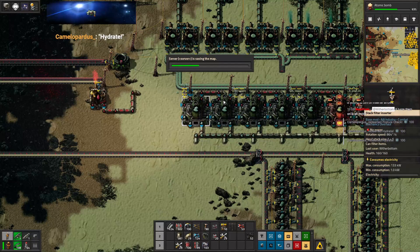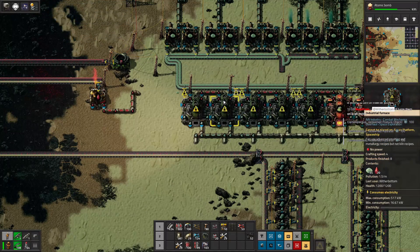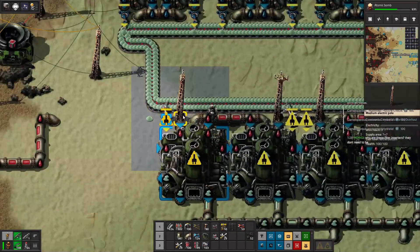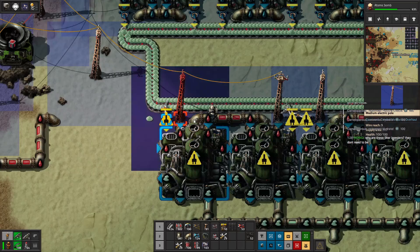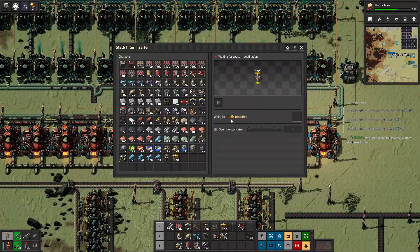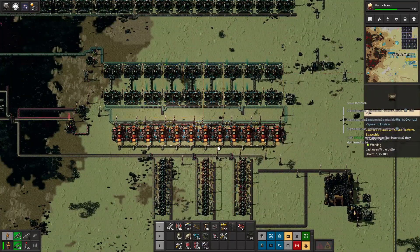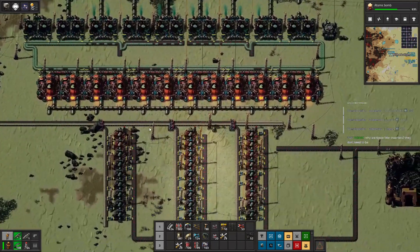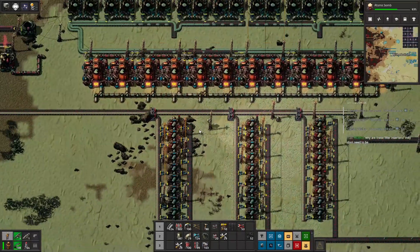It is hydration time — click clack hydration time. I've also disconnected the poles. Why are they filter inserters? Because that's what I had — I wanted to use stack inserters. I only had filter inserters — stack filter inserters to be specific. Everything's running now. I had a stack of white inserters but no green ones. I didn't realize at the time that they were filters, but it buffed out. Now our beautiful stuff should hopefully start coming in soon.